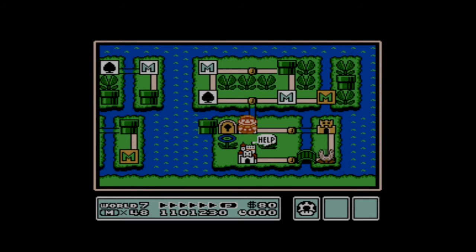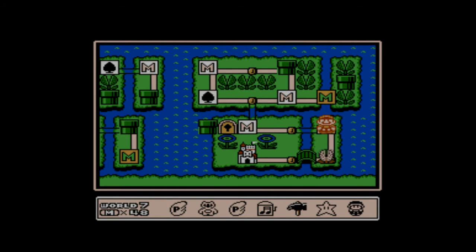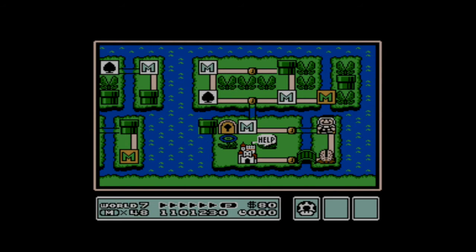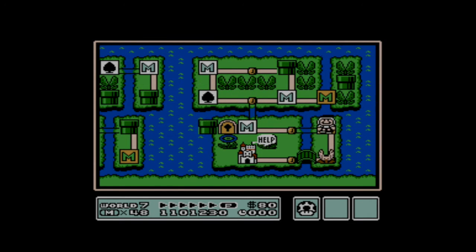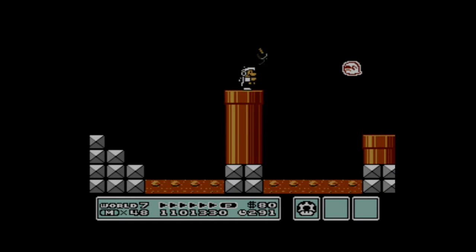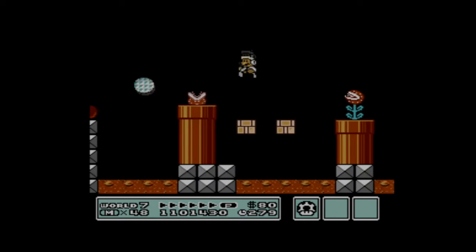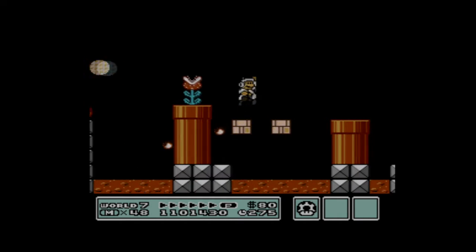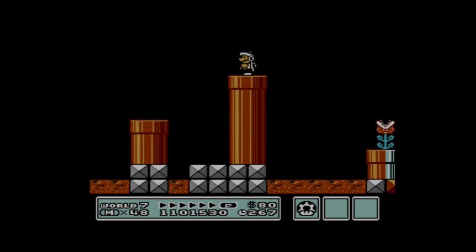From the final normal level of World 7, we move on to the final fortress level. For this level, I'm going to equip a very special power-up — the Hammer Suit. This is a power-up I've been holding on to for quite a while, and this level is actually the specific reason for holding on to it, because this power-up can make this level so much easier, at least in terms of dealing with the enemies. The platforming will still be a little bit of a challenge — you have to be real careful with the platforming in this stage.